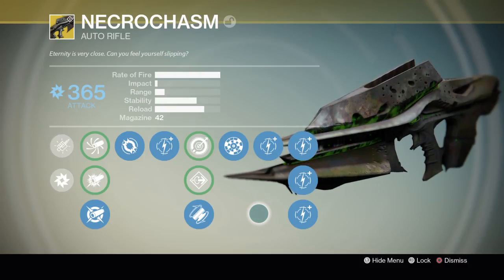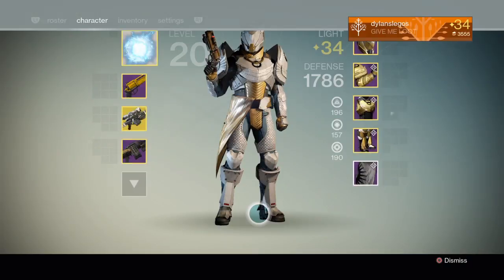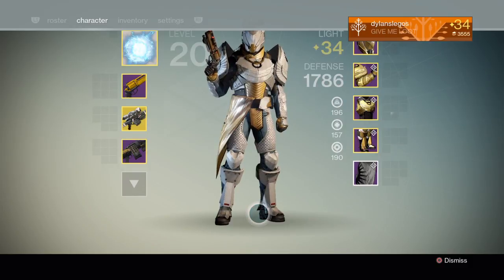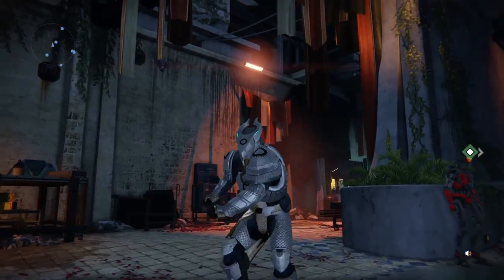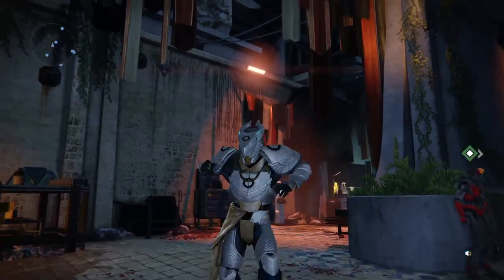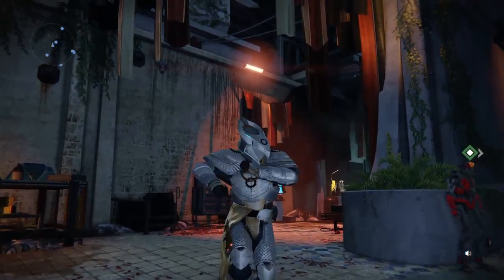For PvP, they updated the House of Wolves Control playlist to include the Falling maps with a lower weight in rotation: Rusted Land, Shores of Time, Pantheon, and Exodus Blue — which is PlayStation exclusive. Which is pretty nice, because when you do those playlists you want to play the new House of Wolves maps, not just the old ones. They also updated the House of Wolves Clash playlist to include the following maps with a lower weight in rotation.